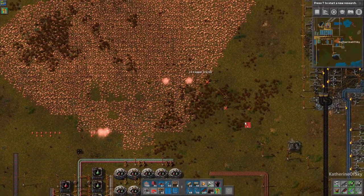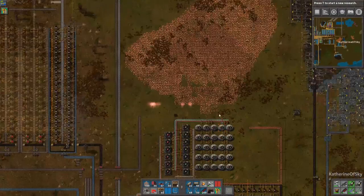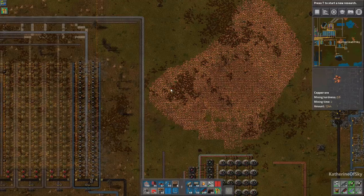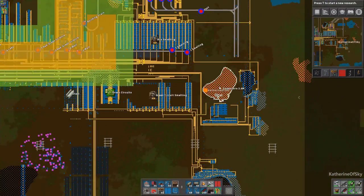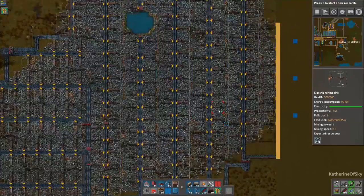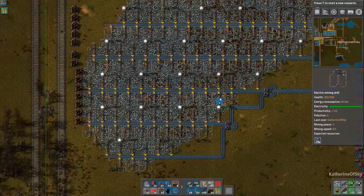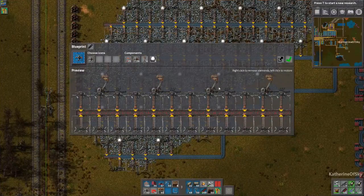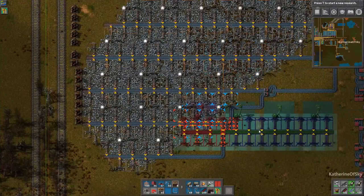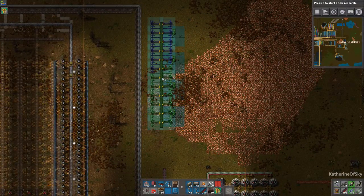I want to take this down in strips rather than that weird combo I had. We have a mining blueprint we can use. This looks probably exactly right. I'm placing these down, checking for the outside boundaries of the left side first and then the bottom side, making sure all of the ore I want is within the confines of the miners.